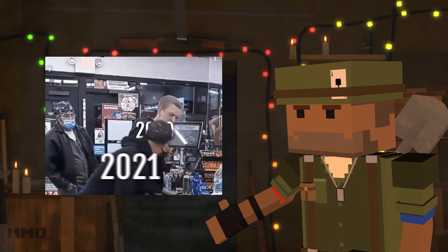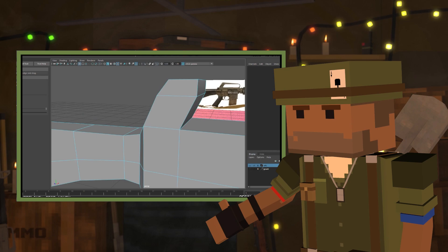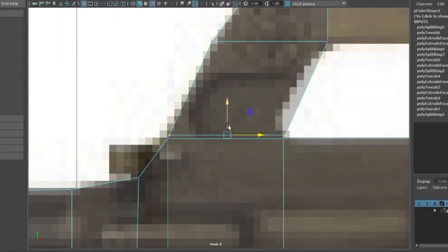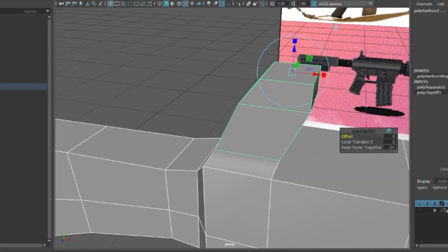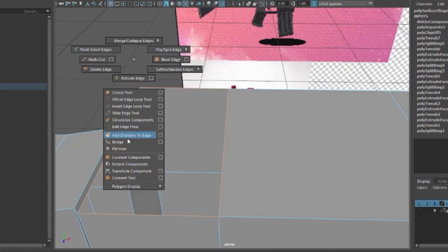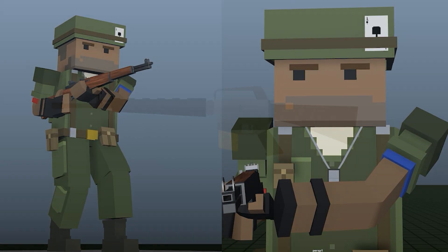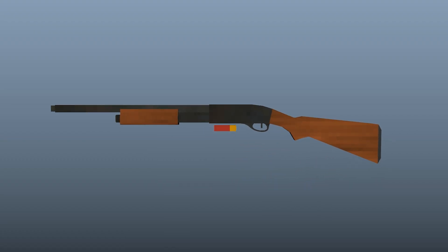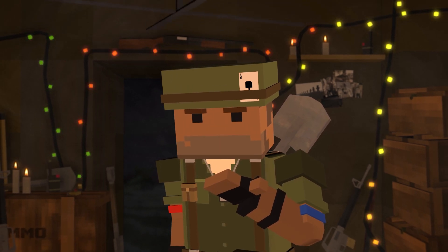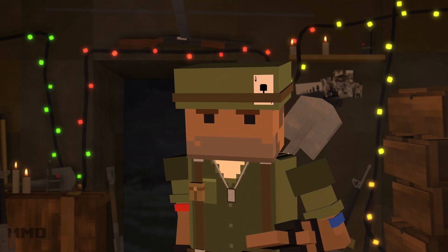Back at the start of 2020, before a single line of code was written for Born to Build, me and Heyman started creating assets for the game. I decided to record his workflow so I could study it in my own time, which were then turned into the time-lapse videos you can find on our channel. Heyman modeled the Grunt — our first ever 3D asset — the M16A1, M1 Garand, and the Remington H70.